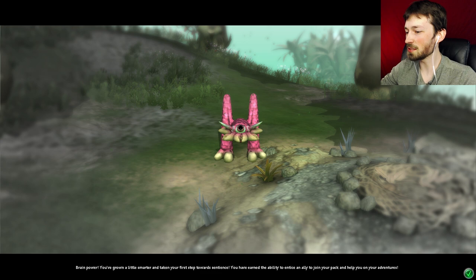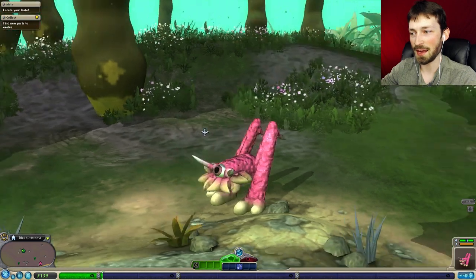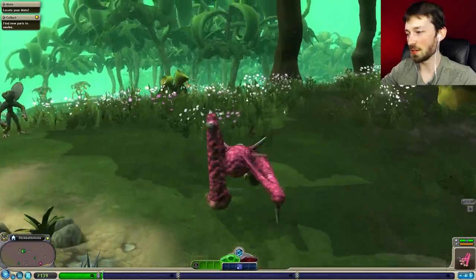You've grown a little smarter, taking your first step towards sentience. You've earned the ability to entice an ally to join your pack and help you on your adventures. So I can actually bring friends with me and make a pack. These guys don't look like fighters though, they're more breeders, so we'll leave them be - we don't need a pack yet.